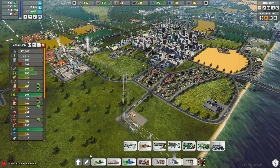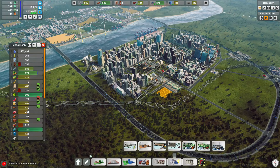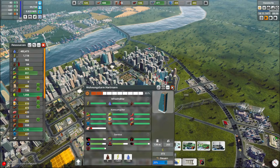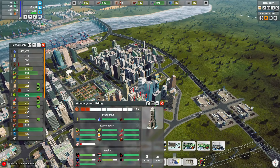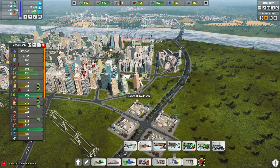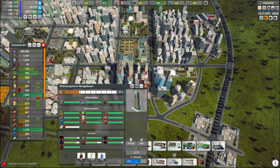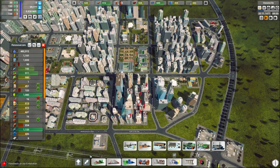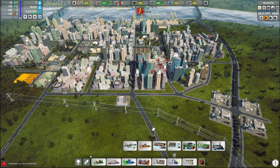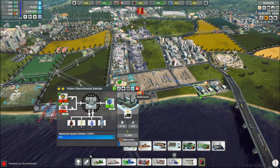Weil die das da oben mit ran fahren. Und hier die Deponie im Stadtkern ist dann auch nicht so schön, ne. Bücher – ja, und die sind unzufrieden wegen der Industrie. Da müssen wir das Wohngebiet hier eigentlich durch Bürotürme ersetzen. Kann man die umsetzen? Nein, ne. Strom – was ist mit dem Strom los? Kleine Glasschmelze hat keine Energie.